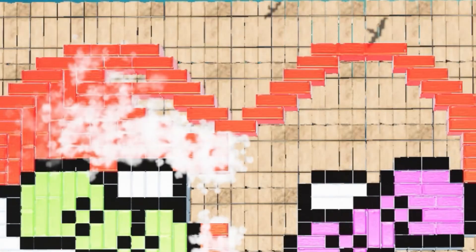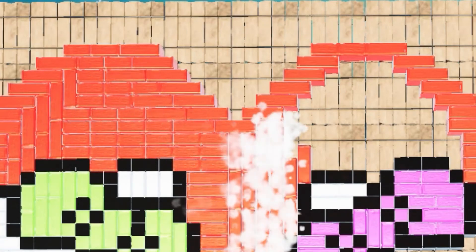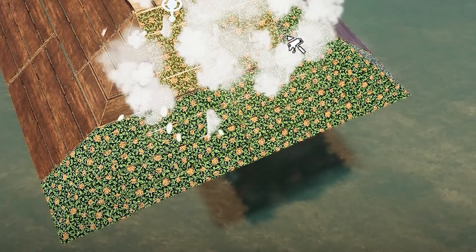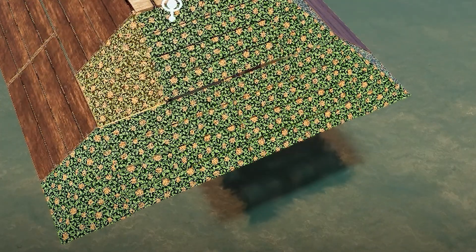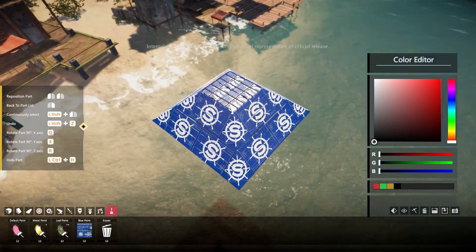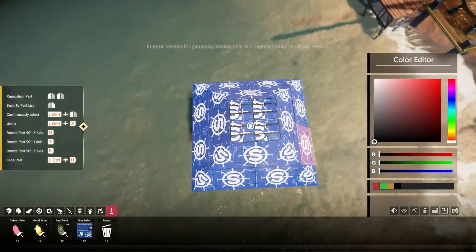Pixel artists rejoice! Spray paints are back and they're better than ever. These two new texture paints lend a handsome finish to your flagship vessel, and there are more planned for future releases. Everyone knows the real meta-play is advertising Sea of Craft within Sea of Craft, after all.